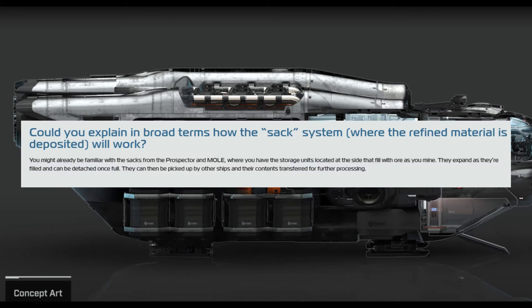Could you explain in broad terms how the sac system — where refined material is deposited — will work? Similar to the sacs on the Prospector and Mole, they will expand as they're filled and can be detached once full, then picked up by other ships and moved around. It also sounds like you're going to be able to use both the bags from the Prospector and the Mole interchangeably, which is pretty cool.